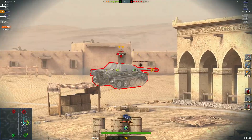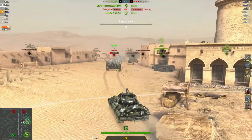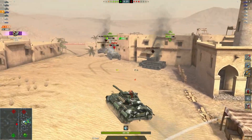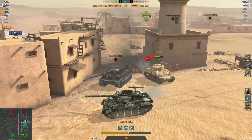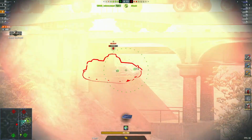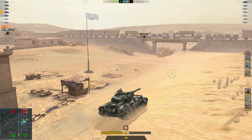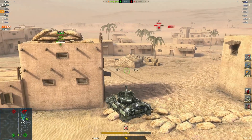Unfortunately my platoon partner is almost dead but he takes out someone before he's taken out. Nice shot there — getting hit from behind, ignoring him for now, I know I've got the hit points. I'm going to take him out and get revenge on that VK. Just one tank to go — three kills, 2124 damage with 440 blocked.